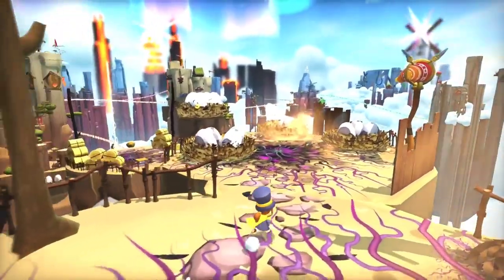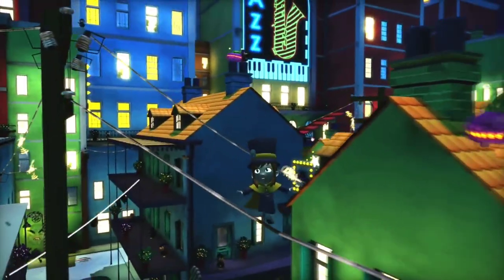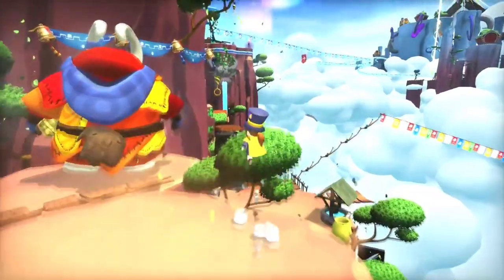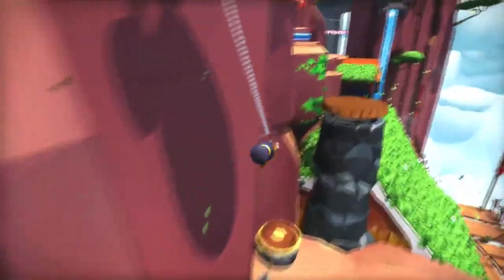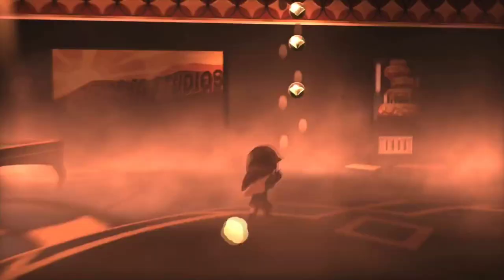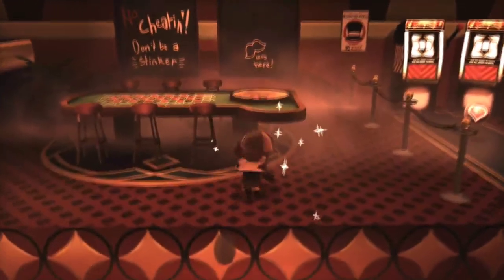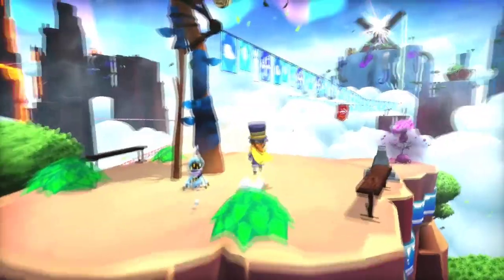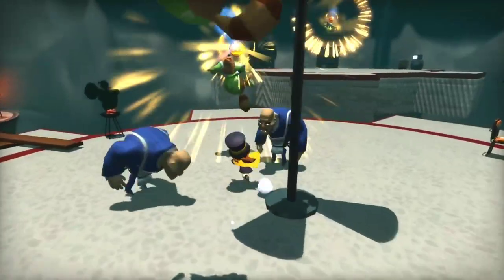The game also has a lot of replay value thanks to its optional DLCs, online co-op mode, and user-generated content. You can explore the Nyakuza Metro, join the Seal the Deal cruise, or create your own levels and share them with other players. The game also has a great soundtrack, voice acting, and humor that add to its charm. A Hat in Time is a must-play for fans of 3D platformers and anyone looking for a joyful and whimsical adventure.